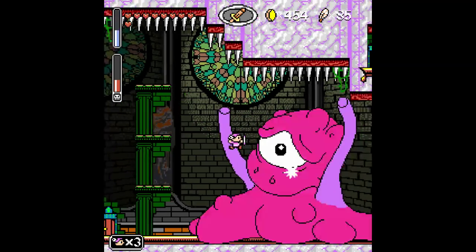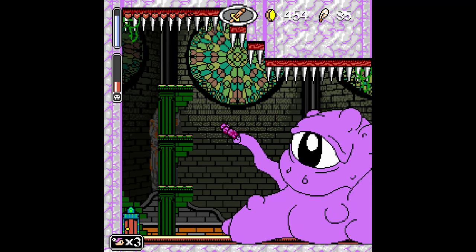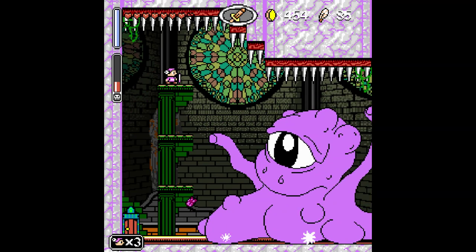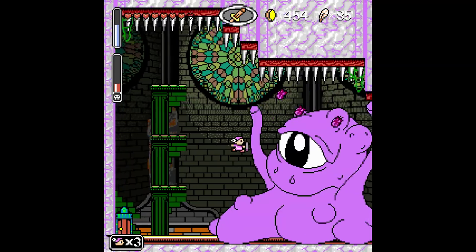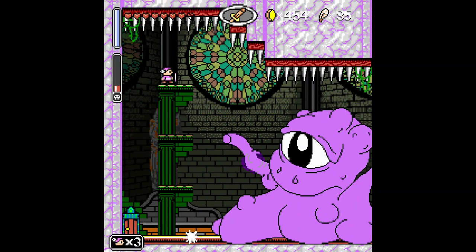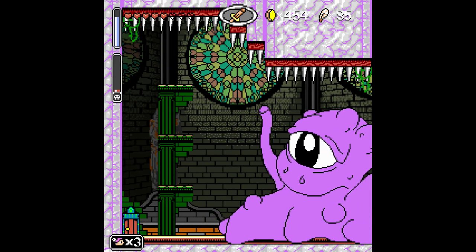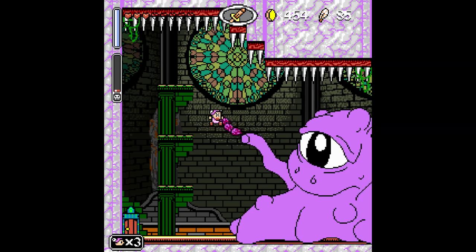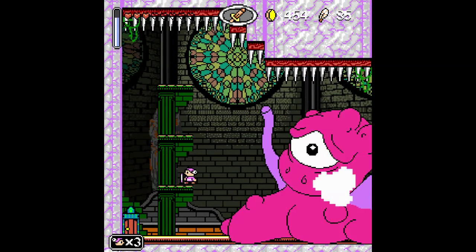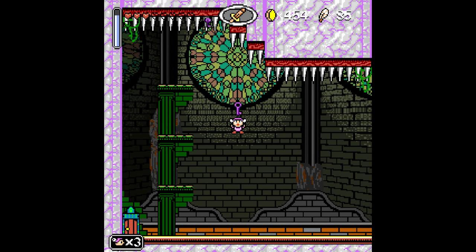Maybe I can get two dashes in and loop back around here just to charge up. That way I can just fall instead of having to fly up to him, so I can get two dashes in before I'm out. It's a good thing I bought those revive potions though — we'd be in serious trouble here. Got him! Nice, woo. That's a weird looking boss. And we got the purple key.